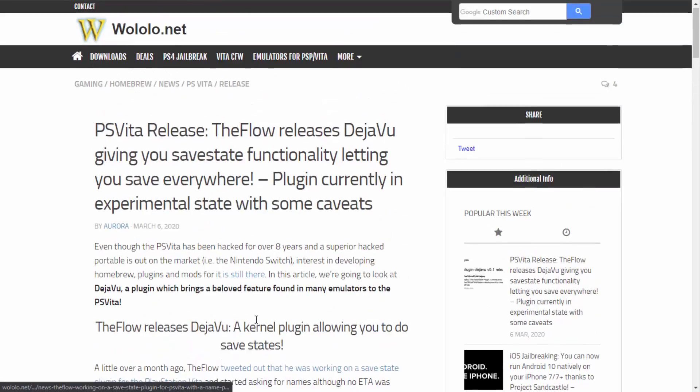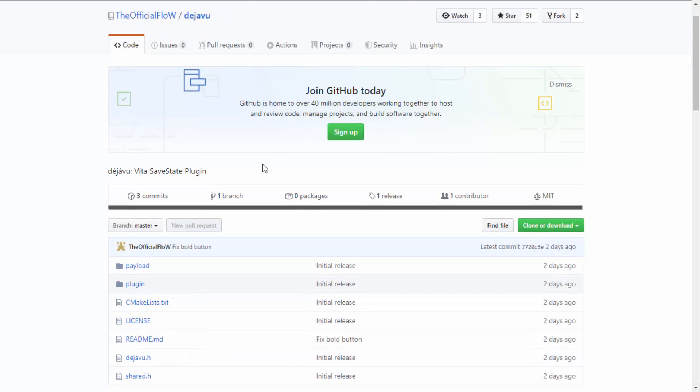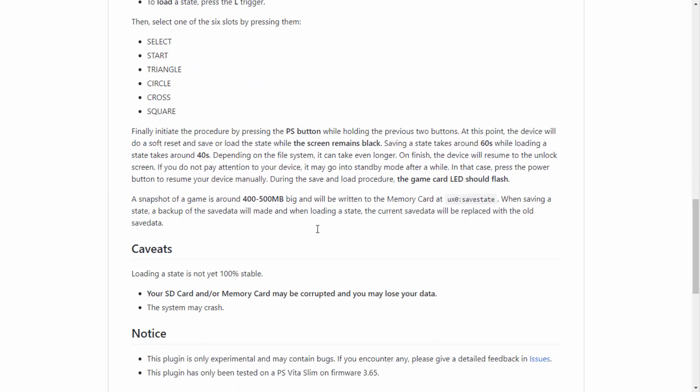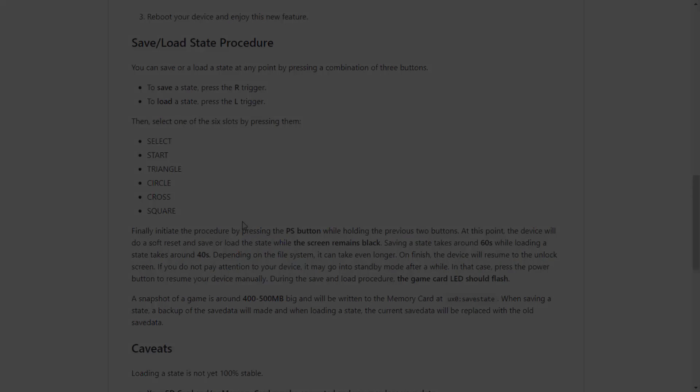Let's go back to the PS Vita and launch Auto Plugin 2 to install it. On the official Flow GitHub, the Deja Vu plugin is explained more clearly — you have to press three buttons at the same time: hold R, use one of the six available slots, and also press the PS button. It's going to save to a save states folder on your ux0.